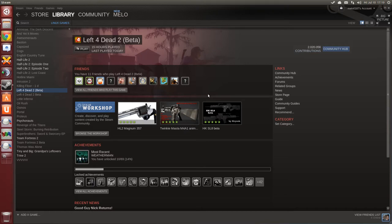Hey everyone, thanks for tuning in. This is Melo and I am back with another video about a new game release on Linux. This time it's about Left 4 Dead 2. It's a first-person shooter set up in a post-apocalyptic zombie-like scenario.